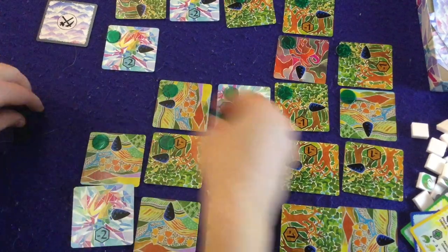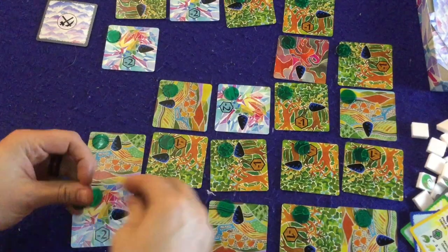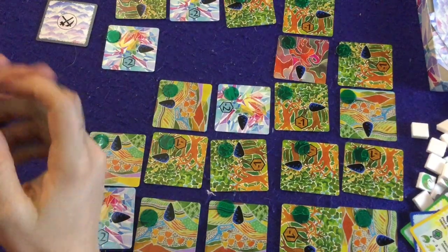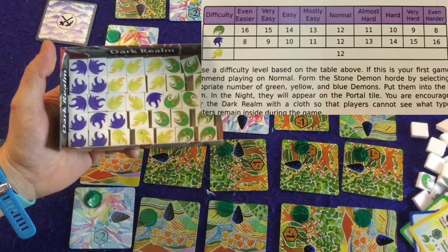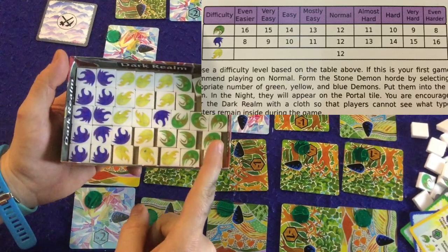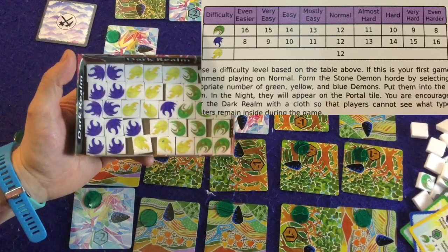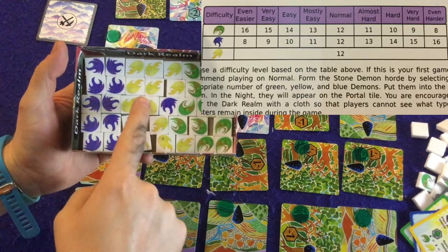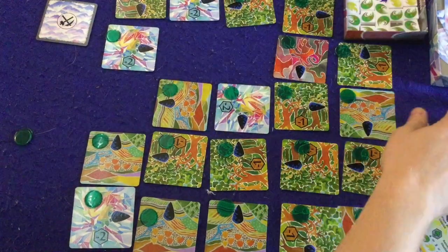Once all green tokens are placed, decide what difficulty you're playing on. For a first game, they recommend starting with 12 blue, 12 yellow, and 12 green — placed in what's called the dark round part of the box. If you don't have these exact components, that's because this is an upgraded version; think of them as a blue cube, a yellow cube, and a green cube.